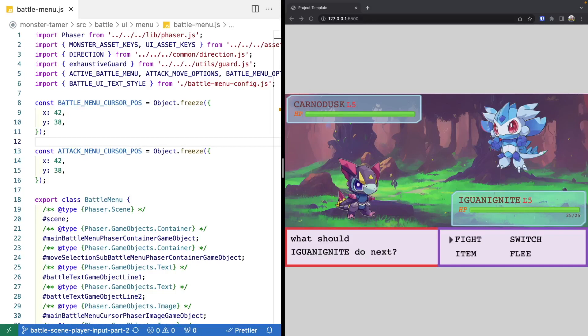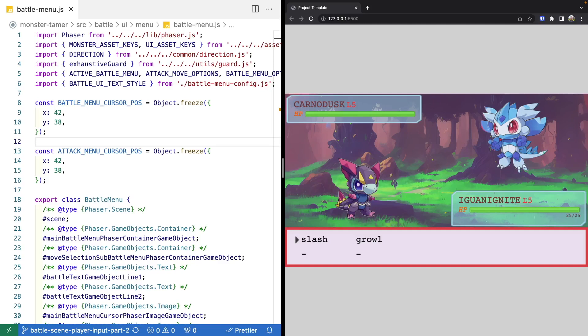Welcome back to Monster Tamer, a 2D Pokemon-like RPG created with Phaser 3. If you missed the previous videos, there will be links in the video description to the source code up to this point, as well as the complete source code for this video. There will also be a link to the previous videos if you'd like to catch up, so let's get started.